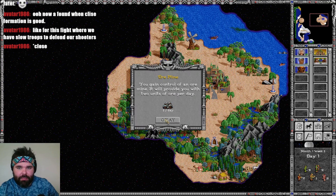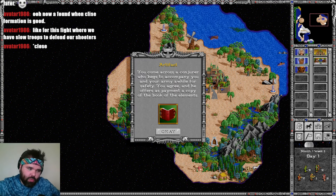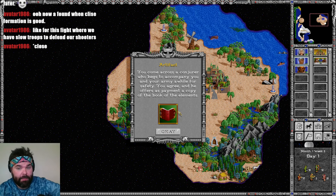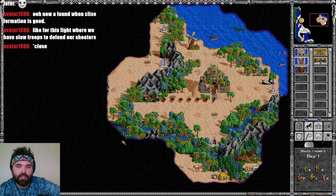This Book of Elements doesn't really matter as we pick up plus two ore per day from our ore mine — but we'll take it. You come across a conjurer who begs to accompany you and offers as payment a copy of the Book of Elements, which doubles the effectiveness of all the hero's summoning spells. That's lovely.